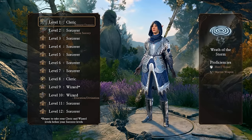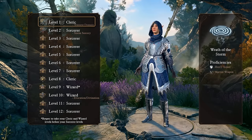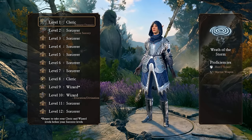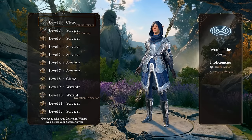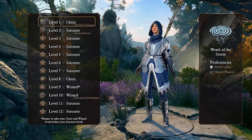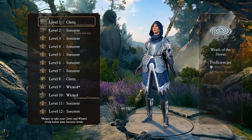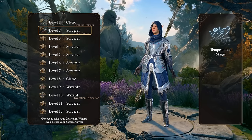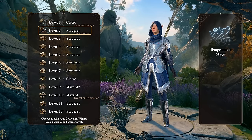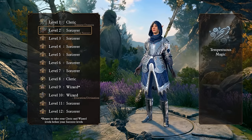At level 1, we start as a Tempest Domain Cleric. This grants us the Wrath of the Storm passive, allowing us to retaliate with Lightning or Thunder damage on attackers. Additionally, this class gets us Heavy Armor and Martial Weapon proficiencies, ensuring that we can use all gear that we have come across. At level 2, we start multiclassing into Storm Sorcery. This gets us the Tempestuous Magic passive, which allows us to constantly reposition and stay light on our feet in combat.